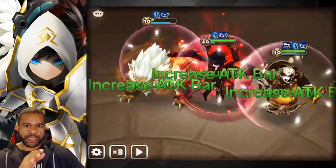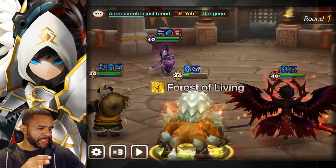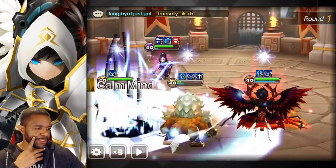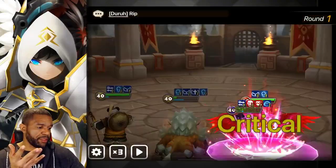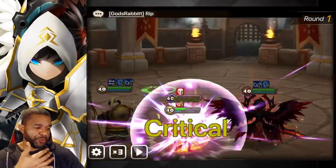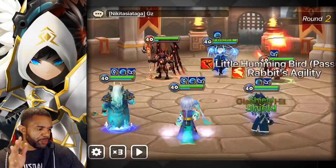We need to get that defense buff up as soon as possible. Can we get it up in defense form? Actually, we do not get the defense buff when we're in beast form — that's unfortunate. So we're going to have to deal with this one probably killing our unit. But I think it's going to be okay. I always utilize it in the human form. So we did get the speed and we got the first turn — we're good to go.